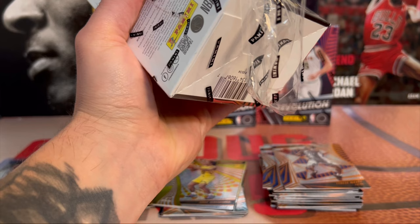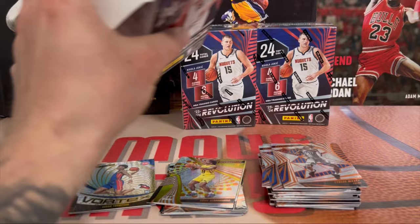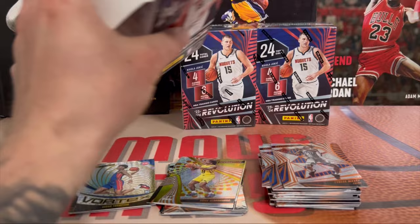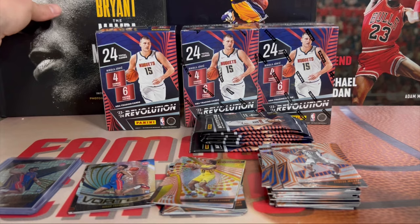We got Tyrese Maxey, Desmond Bane, and Jordan Poole on the back. Alright, we're back - third blaster. We've got at least one numbered card so far. Now if we can manage to pull a Wemby or an auto, or both - let's take both.